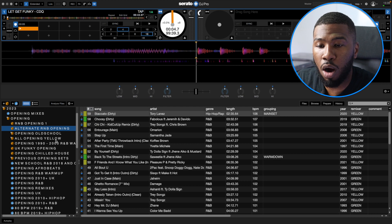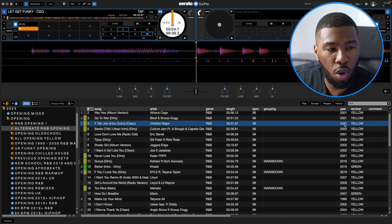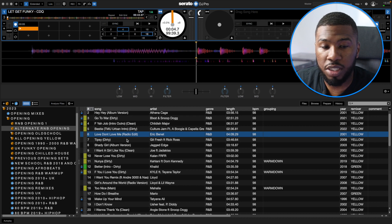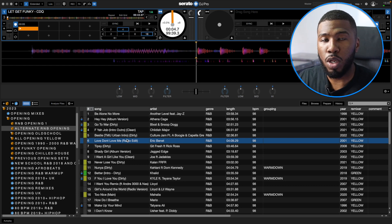I've got another crate, alternate R&B opening — another crate created from a previous set. There's Be Alone No More by Another Level and a few old and new school R&B tracks. New school R&B tracks I'd never play main set, so I'll put them in here as well. At the start of a set I like to know what track I'm going to play first and then figure it out as I go. But if you're not feeling well or not in the mood, having an opening set ready means you can jump in, start playing some of these tracks, and when you get more in the mood start picking songs yourself.